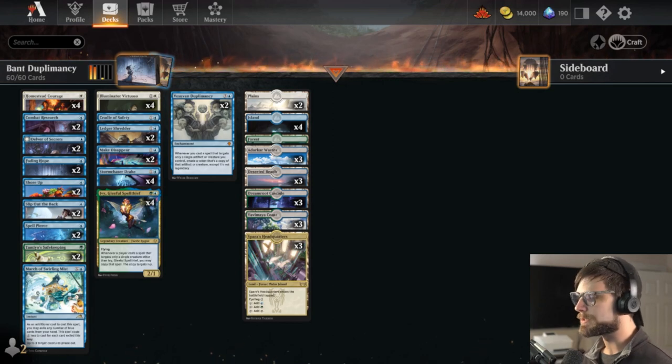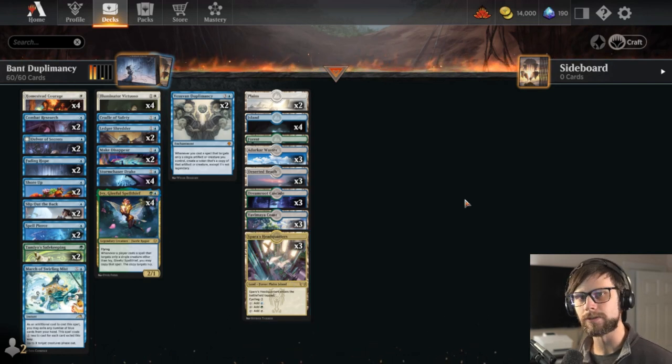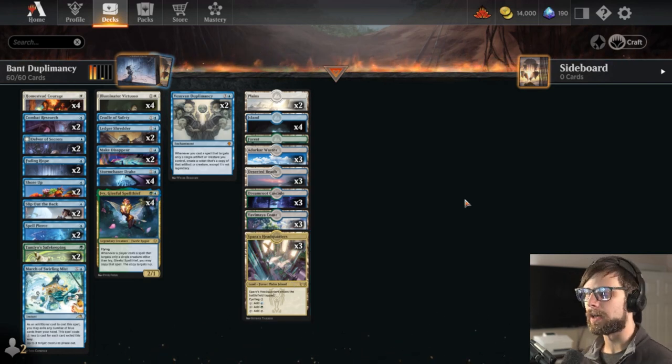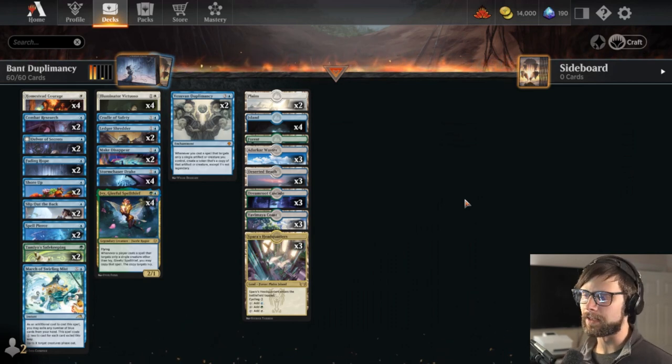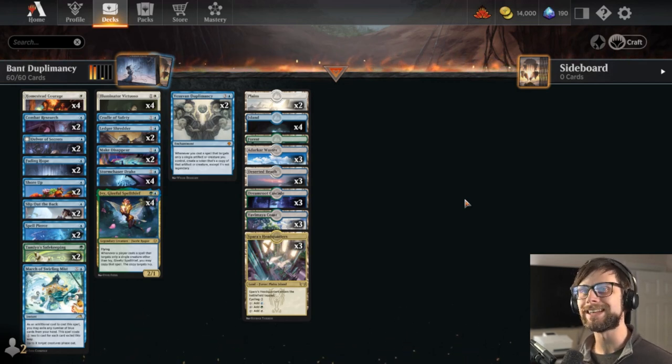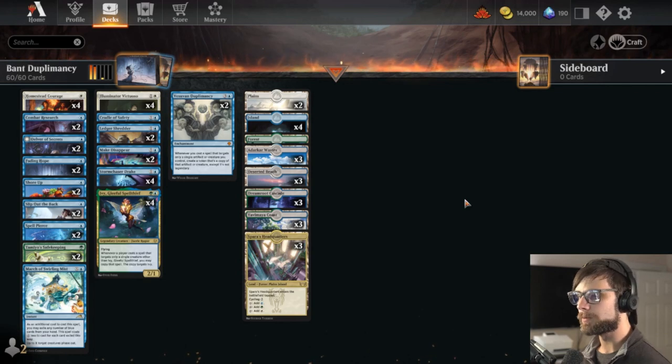I made one small change to this, which was solely lands. I wanted to make sure that we could hit all three colors of mana, and in my initial playtesting I was finding myself struggling to get the colors I needed. And while I don't like the idea of having too many tapped lands, it does seem really important to be able to hit those colors. While the deck is mostly blue, there are some really key cards that really want all three.